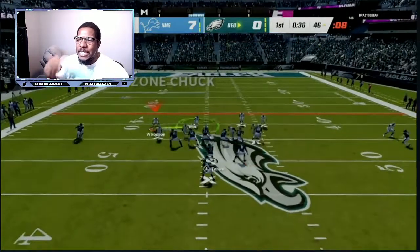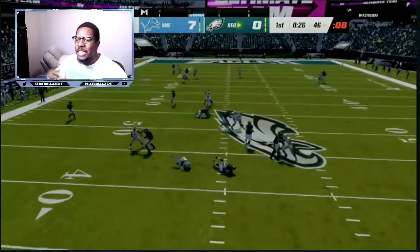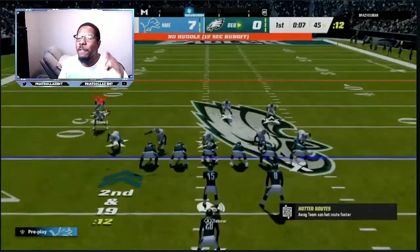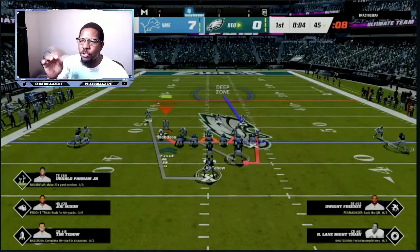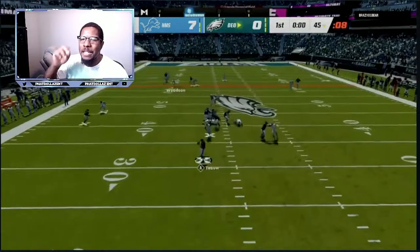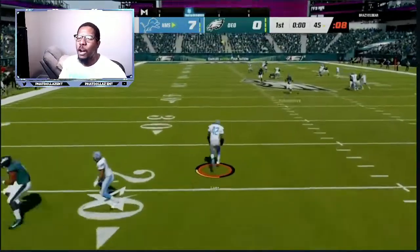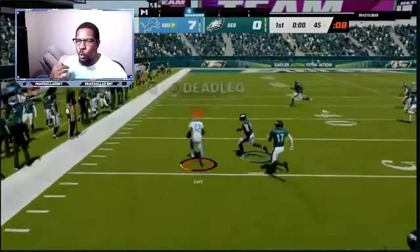I always like to stack people. As you can see, my safety is down in the box. This time I blitz one of the linebackers, just to give them something different. When you blitz somebody, you have to make sure that you take that responsibility, but I like to stack people. On that right side, I want to give them a deep box to make it seem like it's not a good idea to run the ball, but if you run the ball, there will be pancakes every once in a while if you are going against a formation that has less than two wide receivers.